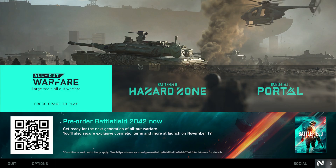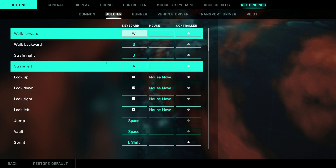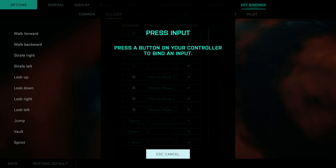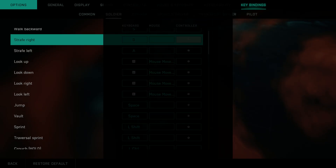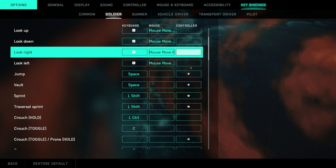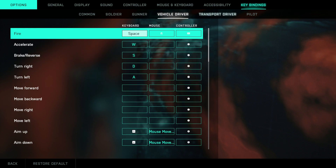My game crashed while in a match trying to reset the binding, so I just restarted. Go to Options, go to Key Bindings — it doesn't matter which category, I usually start with Soldiers. Click on a controller row/column entry and every time this screen shows up, hold Escape — not just press, hold Escape — and you'll start unbinding all the keys from the controller column. You want to do this for every single tab.